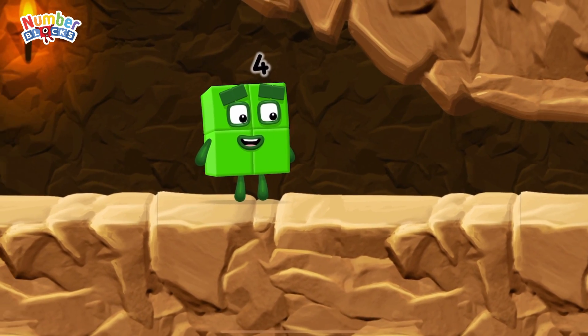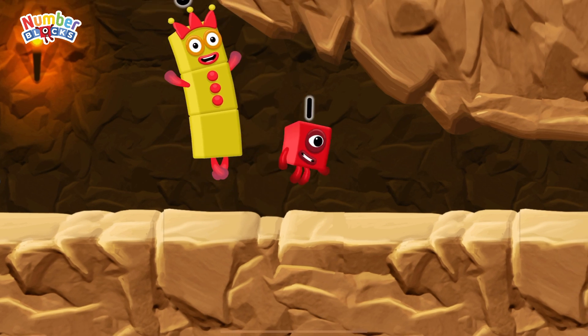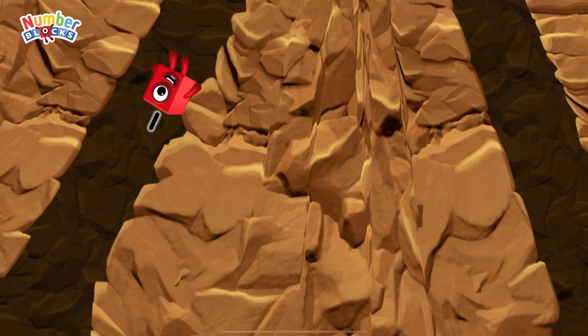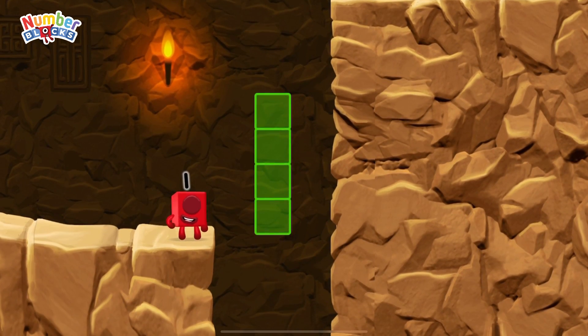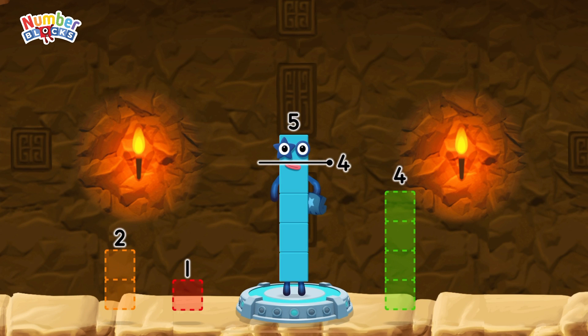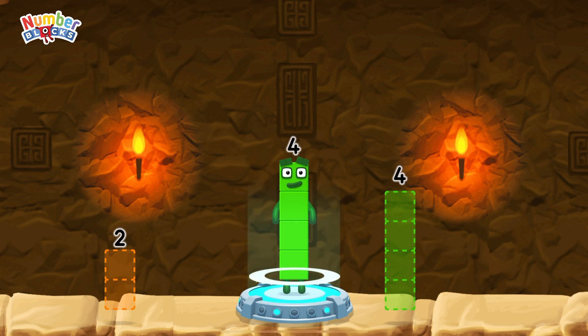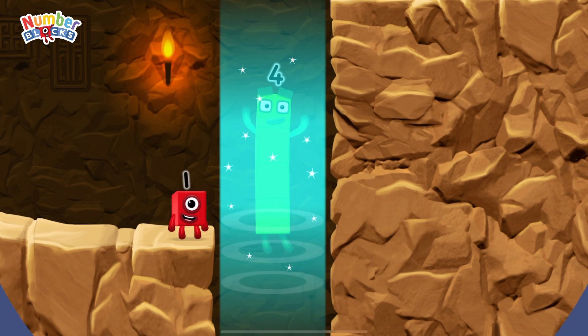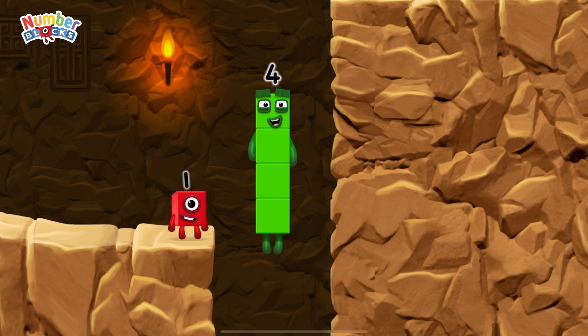I'm not so sure four is going to fit through there. Three — whee, you made it! Take number blocks away from five to leave four. One — that's right! Five minus one equals four. I am four — have we met before? Good job!